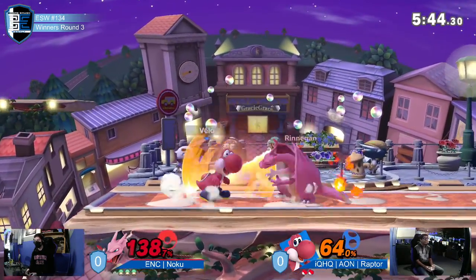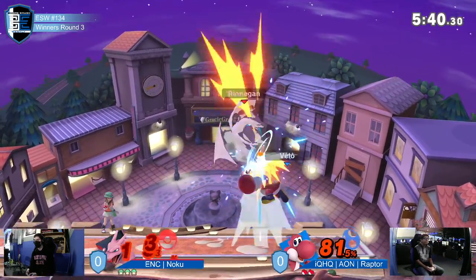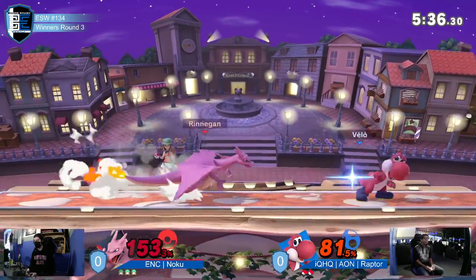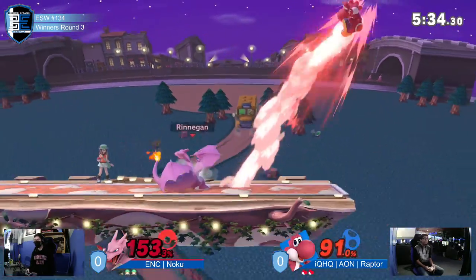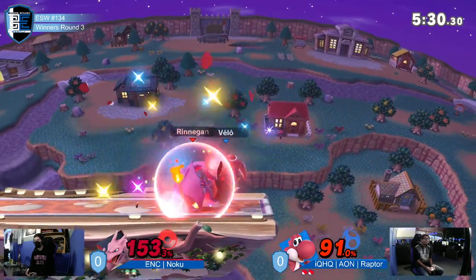We had a mean staring match between the two dinosaurs. Noku wants to keep Raptor on the edge, especially with Zardin, because if he's able to get sweet spot back air at this high percent it could kill pretty early. With Town and City's blast zones, that's going to be an early stock for Noku — a great lead for him to have at the beginning of this set.